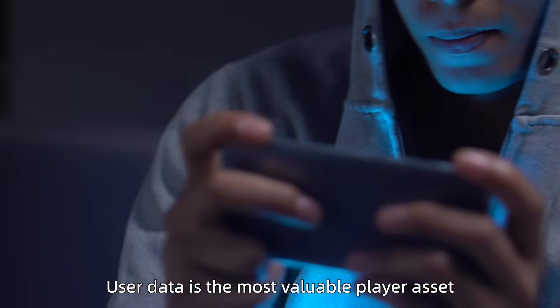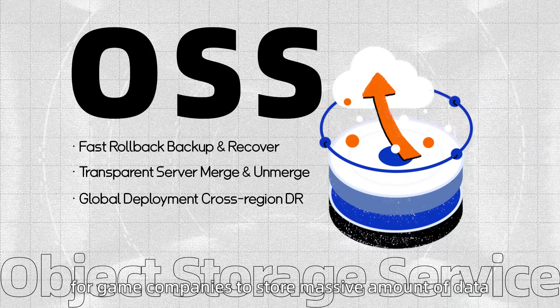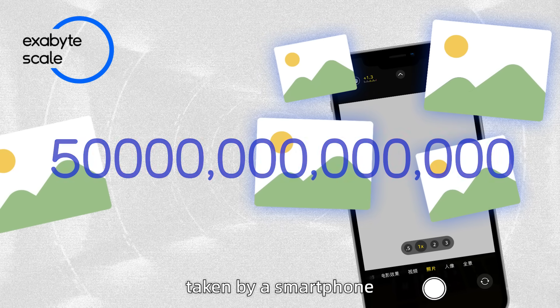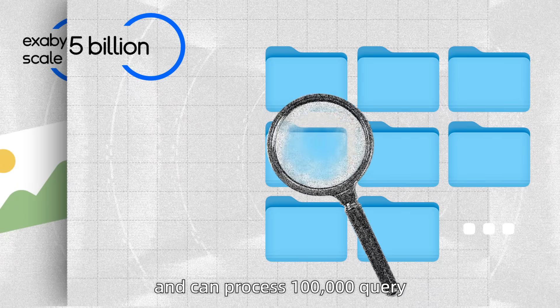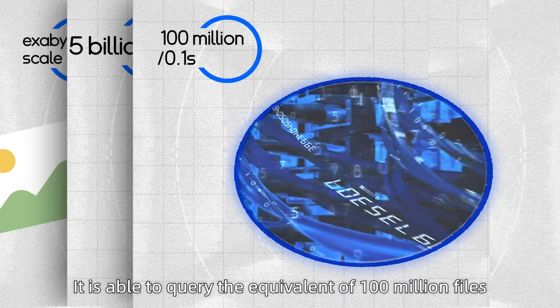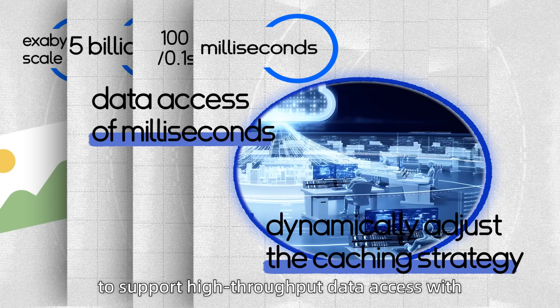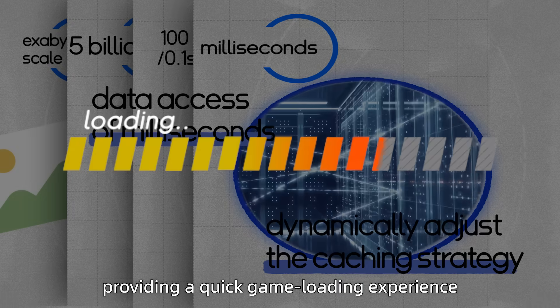User data is the most valuable player asset. Alibaba Cloud's OSS provides a reliable and secure solution for game companies to store massive amounts of data. OSS can store exabytes of data, equivalent to the total size of 500 billion photos taken by smartphone. OSS supports up to 5 billion files per namespace and can process 100,000 queries, updates, or management requests per second. OSS also boasts rapid response speed — it can query the equivalent of 100 million files in just 0.1 seconds and can dynamically adjust caching strategy to support high-throughput data access with millisecond-level latency, providing a quick game loading experience.